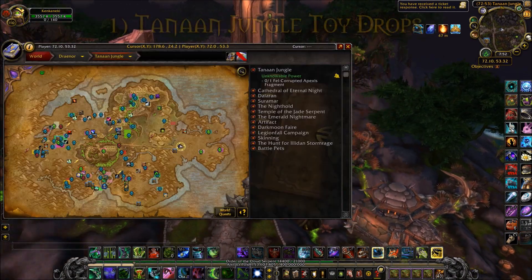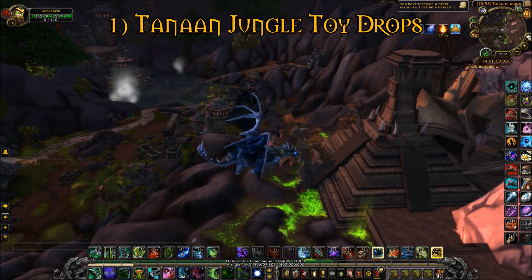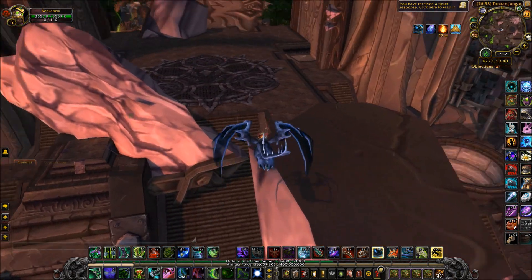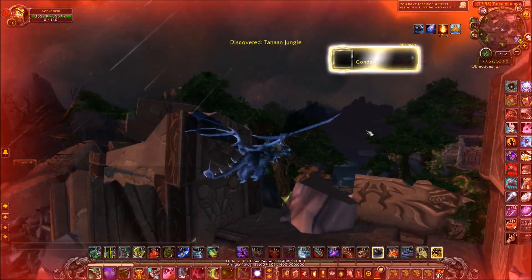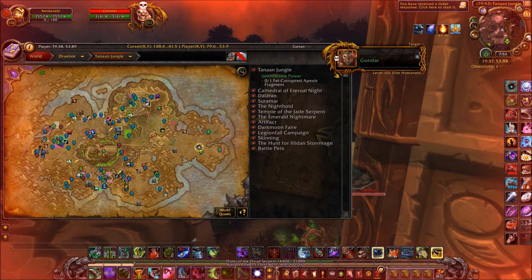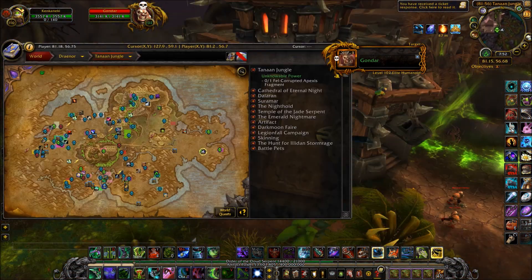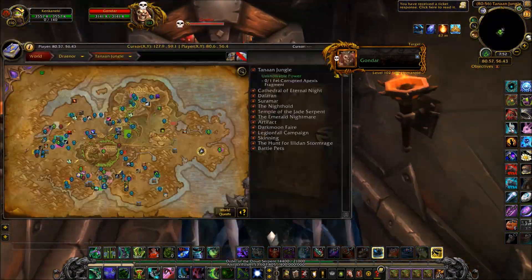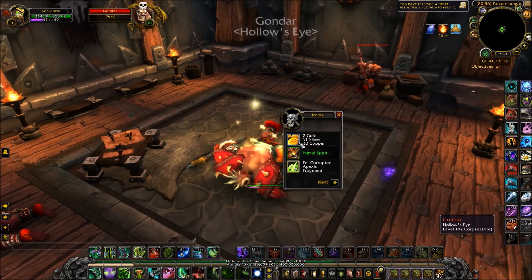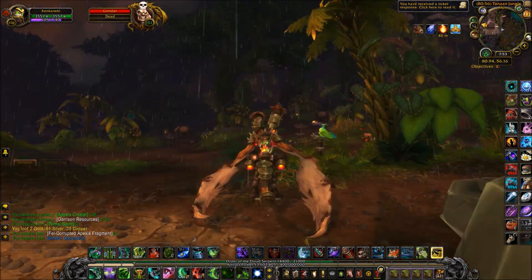First, we have Tanaan Jungle Toy Drops. On the easternmost side of Tanaan Jungle, there are 3 named elites that you can kill once a day, which have a pretty high chance of dropping one toy each. These toys are not soulbound, so you can actually sell them on the Auction House. The first elite is Gondar, and you can find him in this building right here. These bosses also drop garrison resources, which you can cash in at the trading post if you have one.